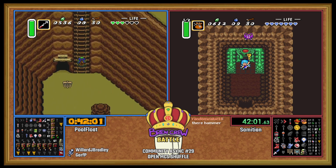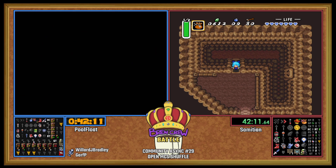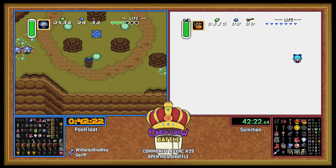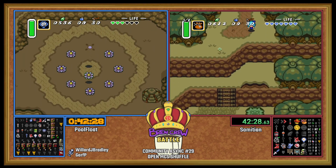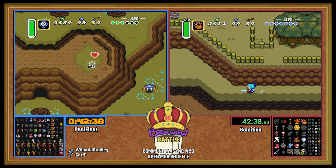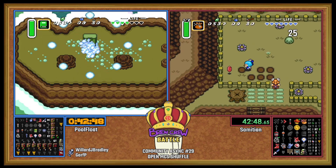Pod number three for PoolFloat. We're going to get to see a little bit more of Tower of Hera on PoolFloat's side — I would assume a Hera pot would show up here. It does also have dungeon info for Hera and the Ether Tablet. Sam hasn't been to Pod or Eastern, so this could be big for PoolFloat.